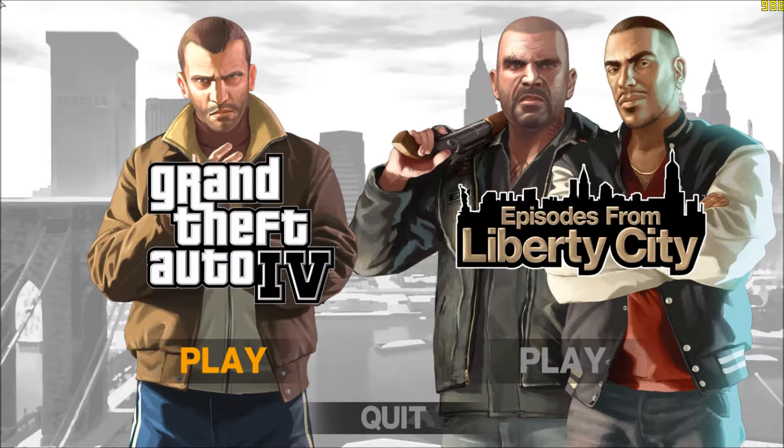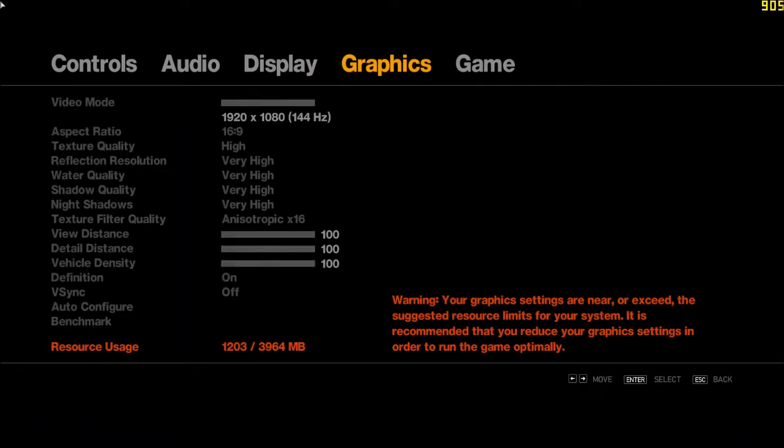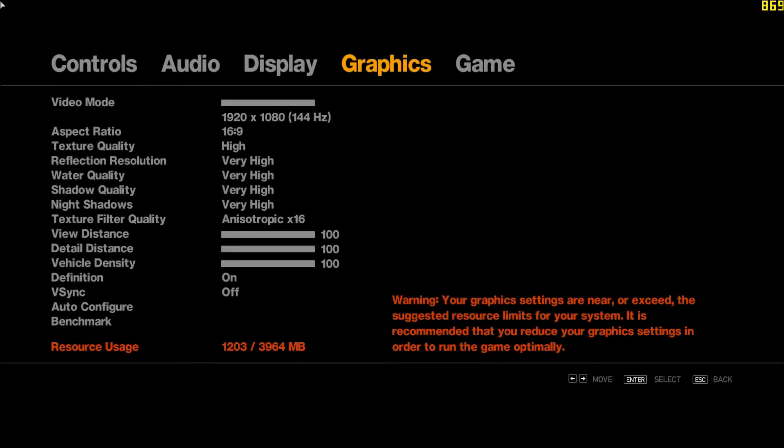I did get this graphics card a while ago, but I didn't have Grand Theft Auto installed at the time, so I'm doing it now. As you can see, all my settings are at the max settings. V-Sync is off so that you can see the max FPS. The FPS is displayed in the top right corner. It's a bit crazy right now — the FPS will normalize when we get into the actual game.